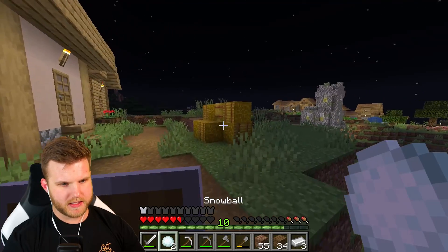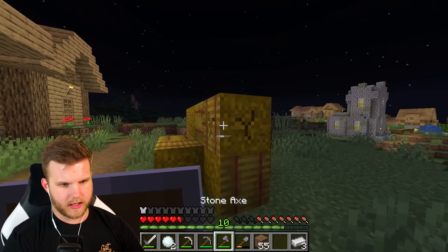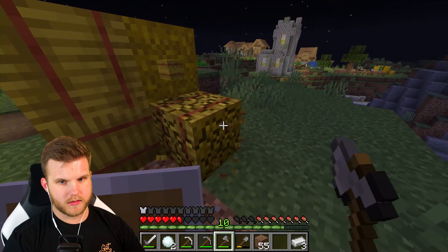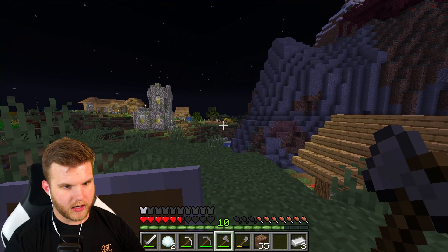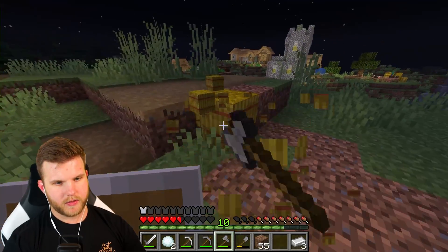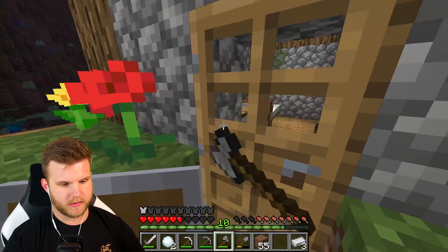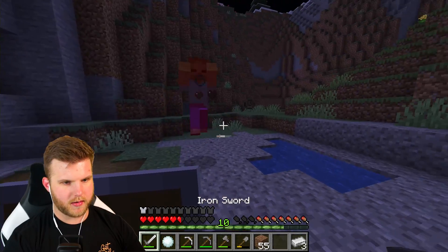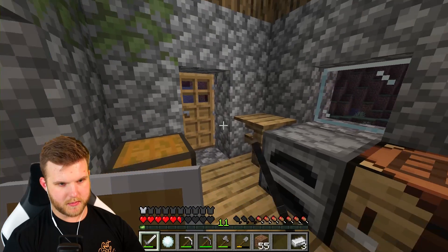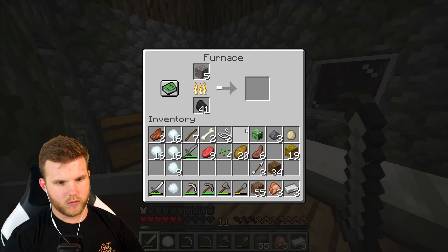Let's get some wheat going. There's literally a zombie hanging out with the animals over there — that's pretty cool. Getting more wheat and hay bales; I'll turn it all into bread. Mr. Zombie, if you want to die you just gotta tell me — I can literally freeze you in place, it's pretty OP. Looks like there are no more mobs around, we're chilling. That looked like a spider but it was a rose.